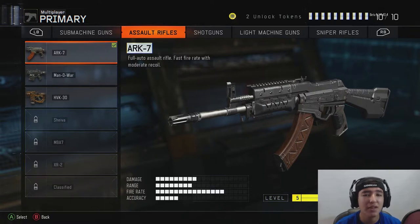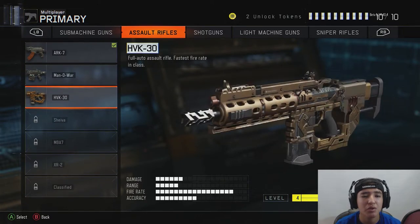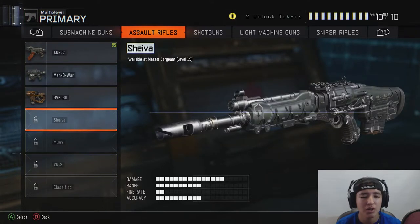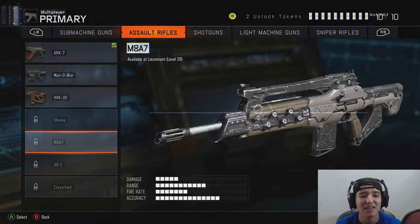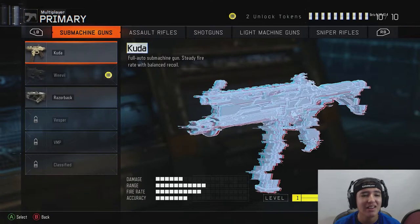The ARC-7 is a very good gun — once you get it, use it. It's accurate and strong; the recoil goes a little bit up but if you can control it you'll dominate. I have it almost at level 10 — it's my favorite by far. The HVK is full-auto with the fastest fire rate in the AR class — great if you love ARs but want SMG-like speed. The Sheiva is semi-automatic with strong damage. The M8A7 brings me back to Black Ops 2 — decent but damage may affect it. The XR2 seems like a balanced weapon. Several guns are still classified.